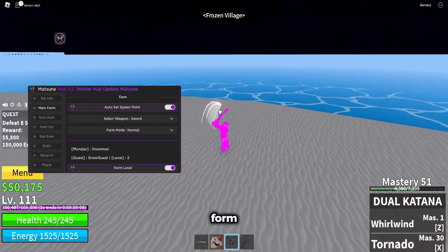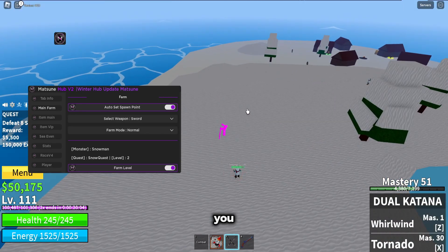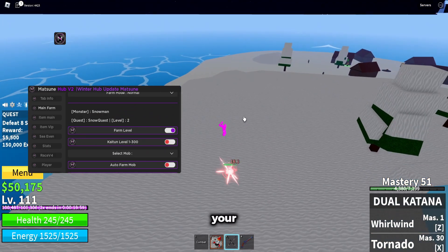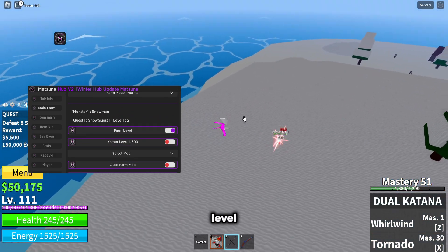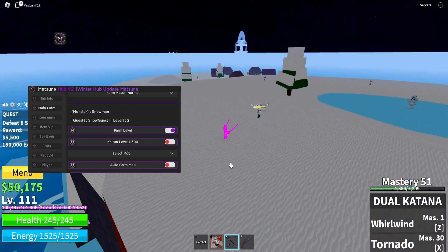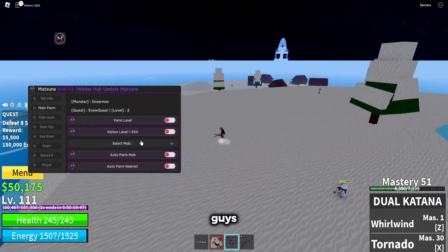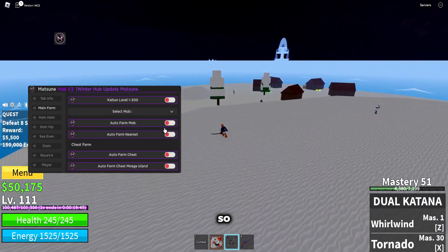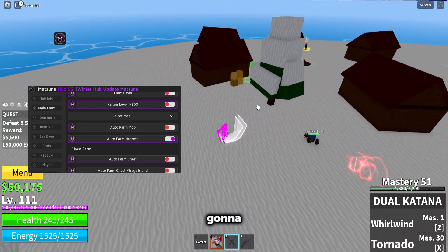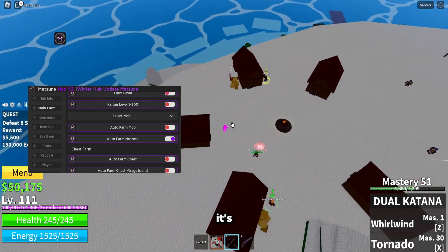As you guys can see it's going to automatically farm the mobs within my distance so you don't die from them. You can probably tell right now it's auto farming them. It's going to auto complete the current quest as well so you level up and get money and everything else in the process. As you guys can see it's going to kill the snowman. It's running around the island but it's killing everyone here.